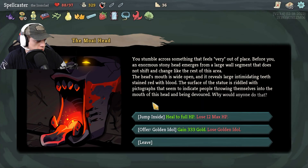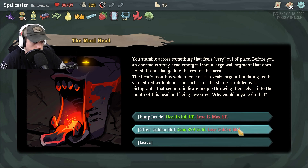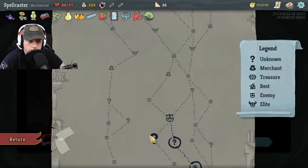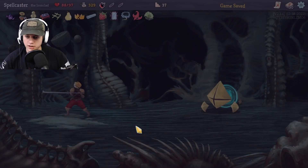Let's see what we got in the mystery here. You stumble across something that feels very out of place. An enormous stony head emerges from a large wall segment, mouth wide open, revealing large intimidating teeth stained red with blood. The surface is riddled with pictographs indicating people throwing themselves into the mouth. Why would anyone do that? I can heal to full but lose 12 — not even worth. I can gain 333 gold by losing the golden idol — none of that is worth. Let's just leave. No thank you. Let's head to the next monster fight.